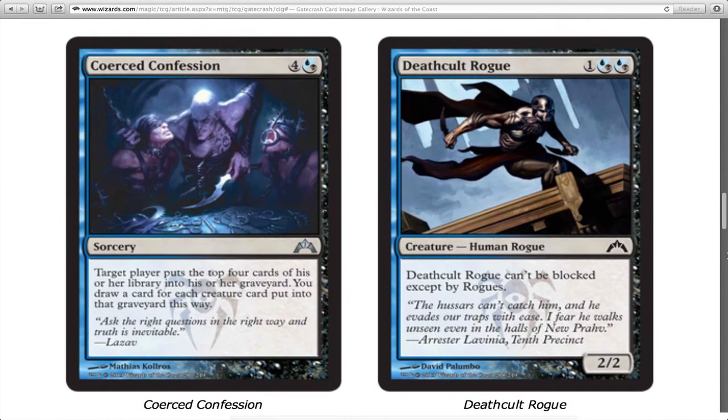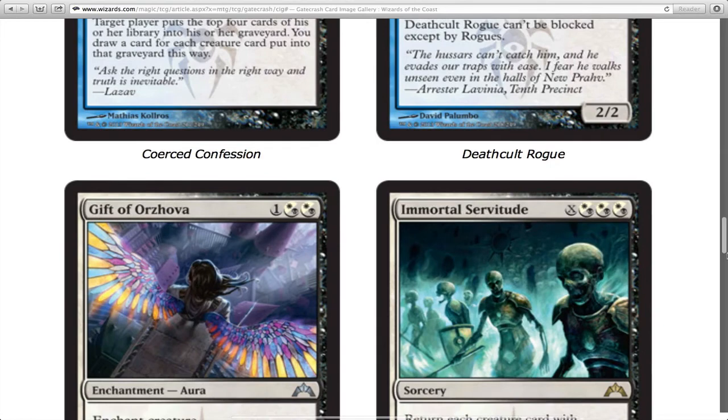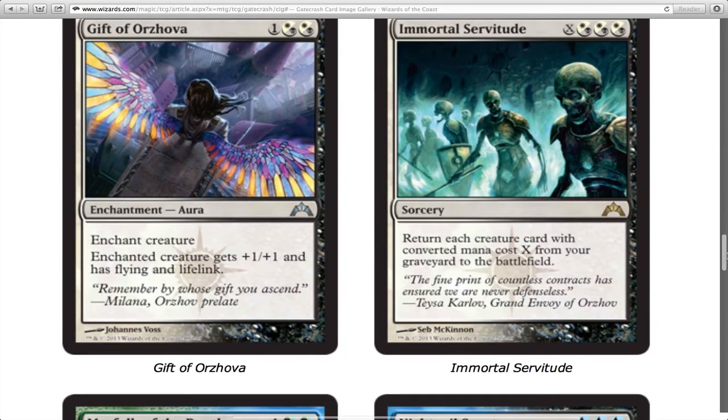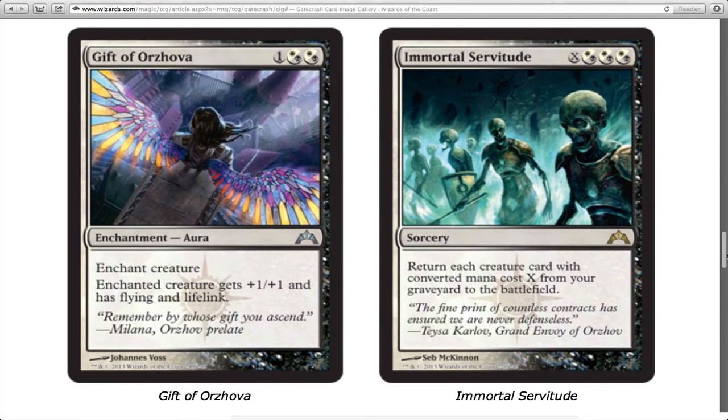Spitemare was an awesome card. Coerced Confession has target player put the top four cards of their library into their graveyard, and you draw cards for each creature card put there — it's a five-drop and situational, so I'm not sure I'd include it. Death Cult Rogue can't be blocked except by Rogues, which is a weird condition but effectively makes it an unblockable 2/2 for three mana in this format.